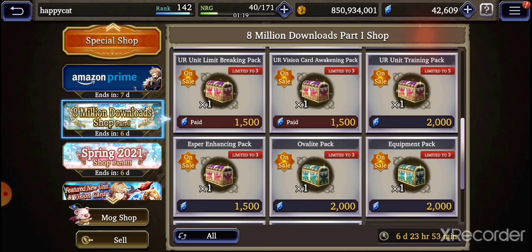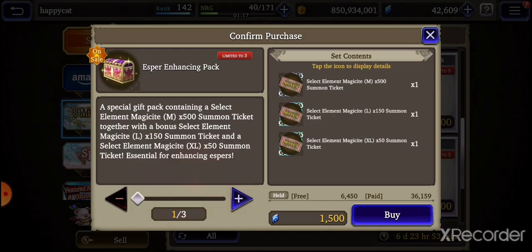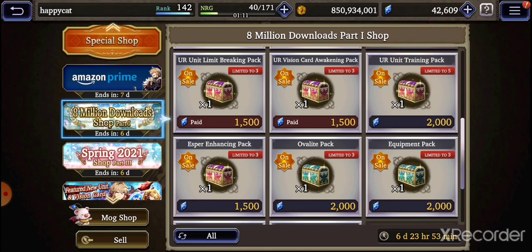I wouldn't really recommend any of these — maybe the esper pack. Generally the esper packs are okay just because of how stupidly hard it is to get magicite in this game, so much so that every month's tokens I use for the esper.